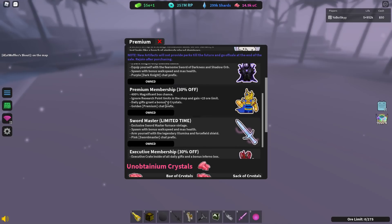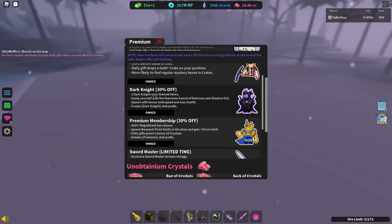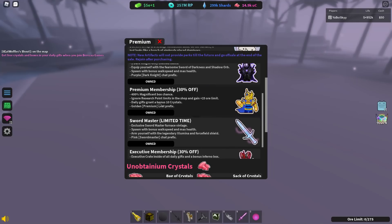Now, Premium is going to be a little bit better. It's a similar price point to Dark Knight, but it gives a lot more actual benefits for more casual and mid-game players, and it also has stuff for some later game players. If you've got the money and you're looking to get some nice benefits, Premium's a good choice. It gives you the Daily Gift bonus for crystals, the Magbox chance, and the ore limit — all pretty nice things. The Magbox chance is nice for getting exotics. This is just a solid game pass, good bang for your buck.